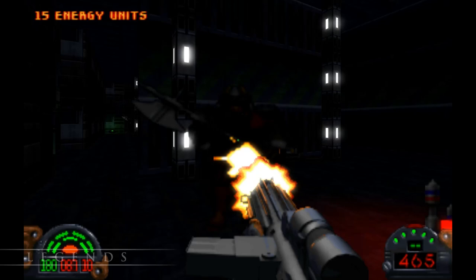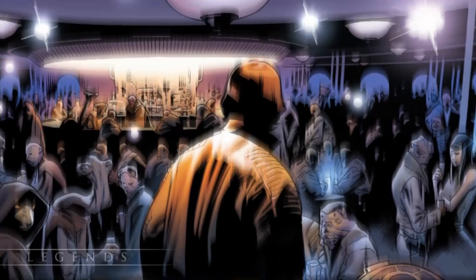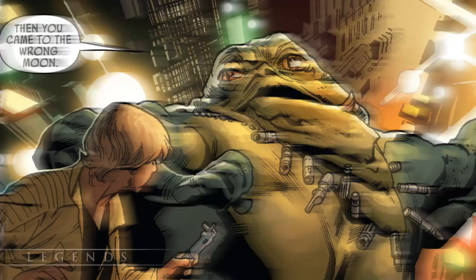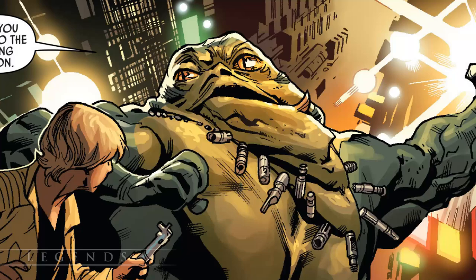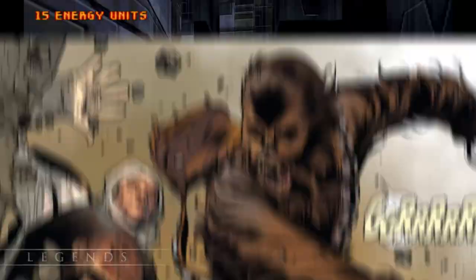He wants someone to smuggle him to Coruscant and the Jedi Temple, but he goes about this in the complete dumbest way possible — loudly asking a bar full of people if someone could help, all while flashing his lightsaber around. This leads to him being kidnapped by Gracchus the Hutt, a collector of illegal Jedi artifacts. So everyone has to go save Luke, and Dengar fights Chewbacca, and it's this whole big thing, but it's really cool.